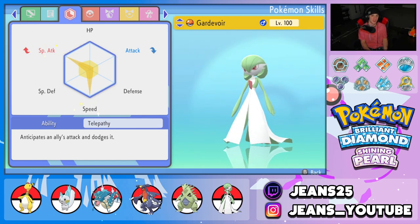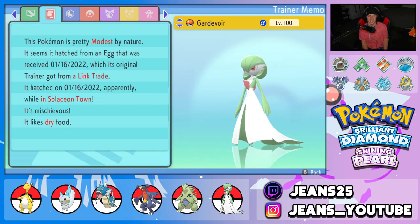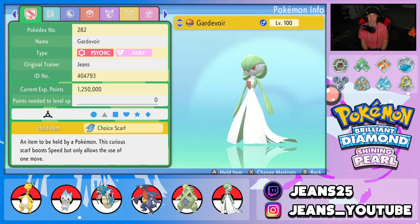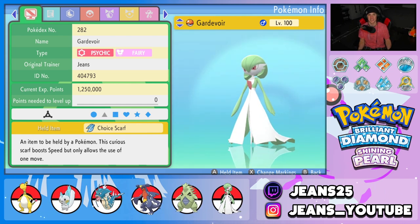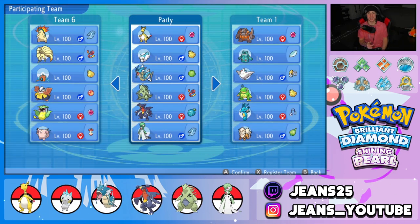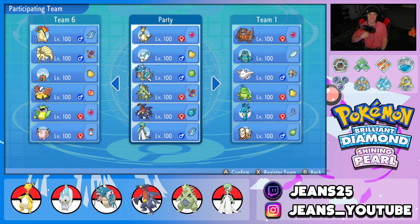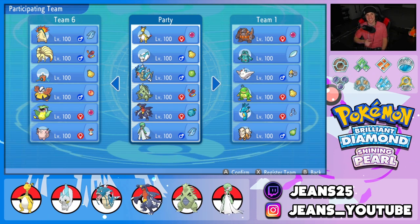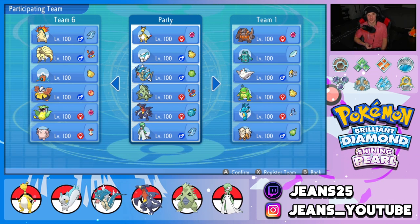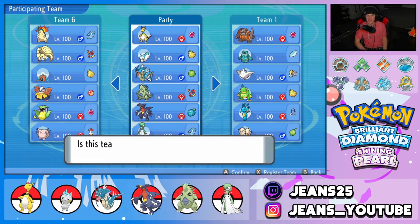Gardevoir also has Telepathy as its ability, so ally hitting moves like Discharge won't affect it — meaning it can be paired well with Ampharos too. Nature is Modest for the special attack boost, and the item is Choice Scarf. The Pokepaste is down in the description below if you want to check out the full EVs. Also, your boy is streaming five-plus days every week on Twitch — link is in the description. Jeans25 on Twitch, hit that follow button and turn on notifications.